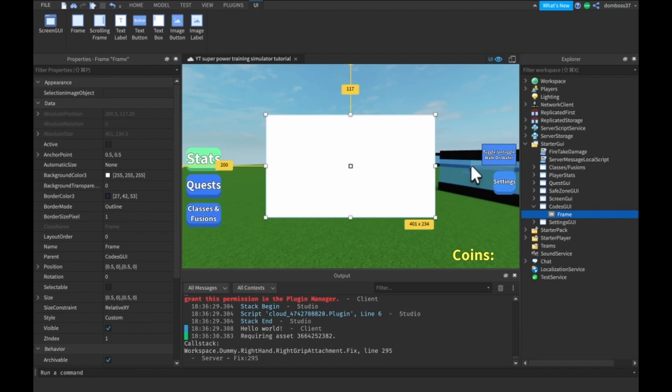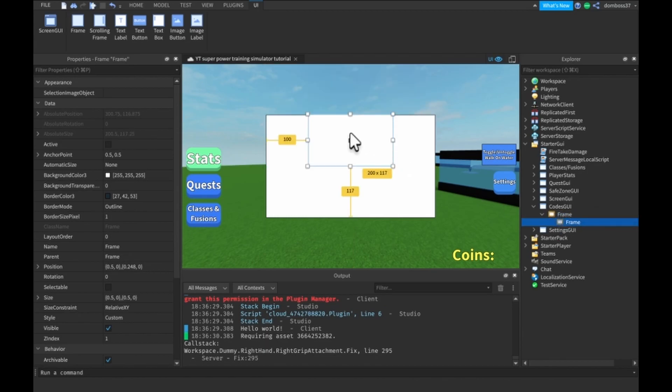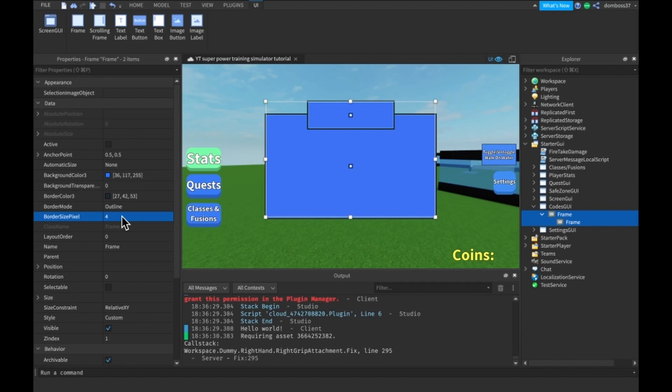I'm not really focused too much on the design. We'll duplicate the frame and put it inside the other frame, change the height to 0.25, and change the position to 0.5, 0, 0, 0. Now we'll change the background color of the frames to a nice bluish color, give it a BorderSizePixel of 4, and set the border color to 0, 0, 0.